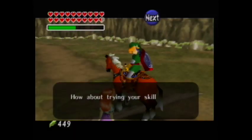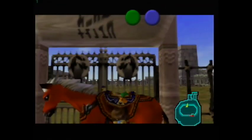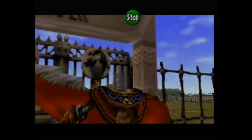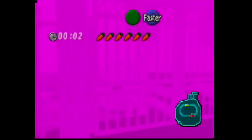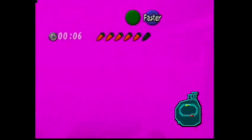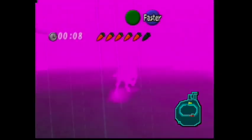Here's another fun one. Take Epona back to Lon Lon Ranch and play Malon's Hurdle Jumping Game. When it starts, use the Ocarina to dismount and then play the Song of Storms. Holy crap! You're making Jimi Hendrix proud with that Purple Haze. Why does this happen? I have no idea.